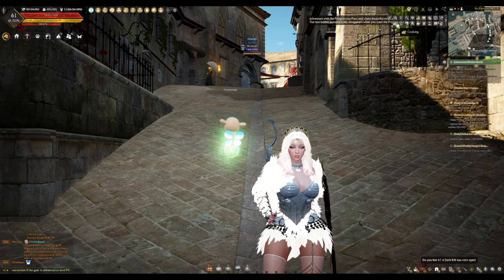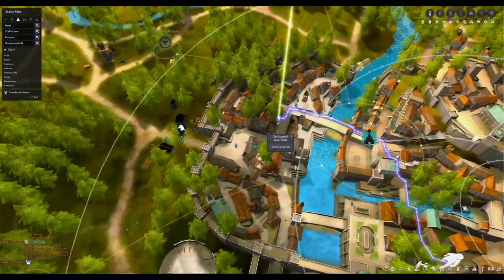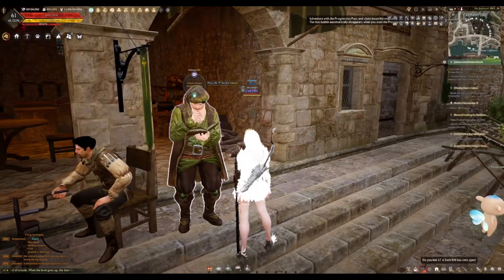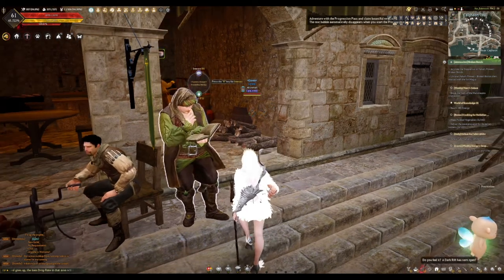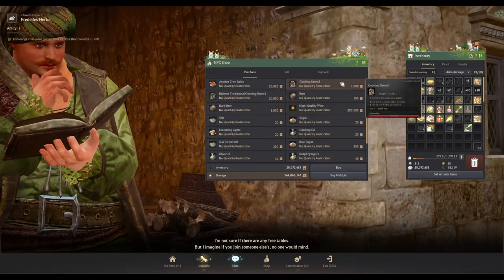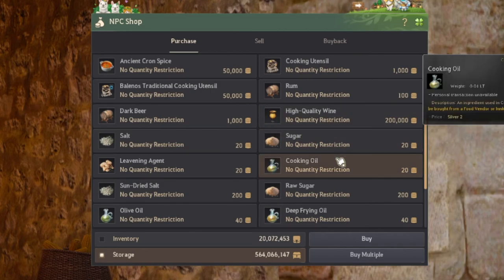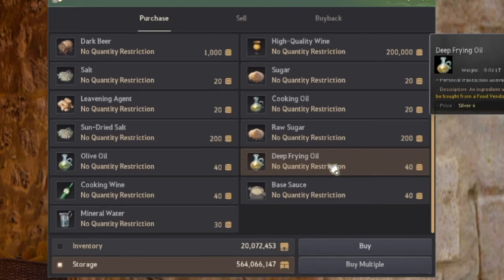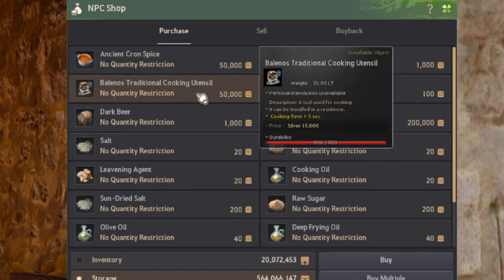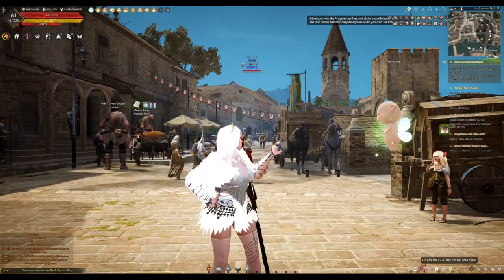You can also spot a grilled chicken icon at the top — either way works. Once you find the chicken icon, click on it and it will show you where the NPC is located; you can navigate to it by pressing T. When you speak to the cook/tavern NPC, press R then go to Shop. You'll see common cooking items like salt, sugar, cooking oil, deep frying oil, cooking wine, mineral water, and you can also buy a cooking utensil if you don't have one.